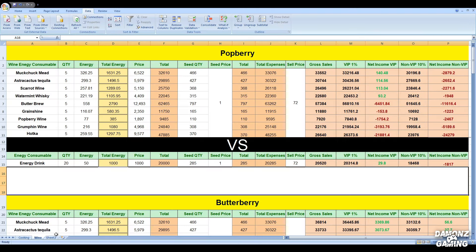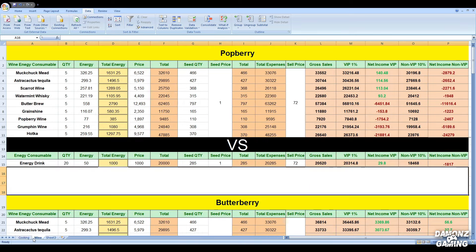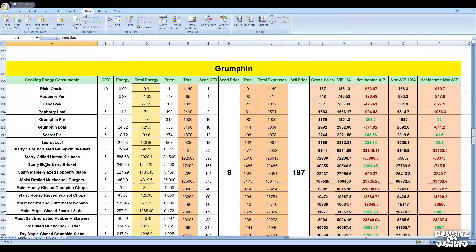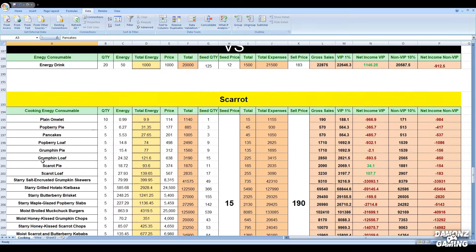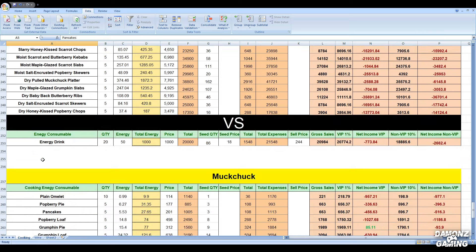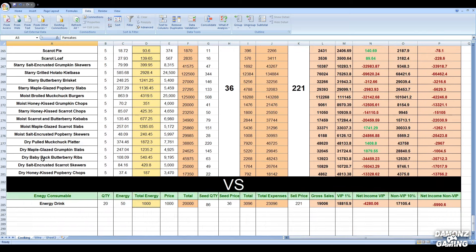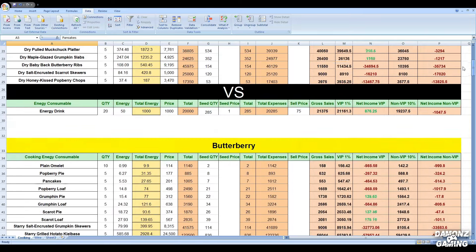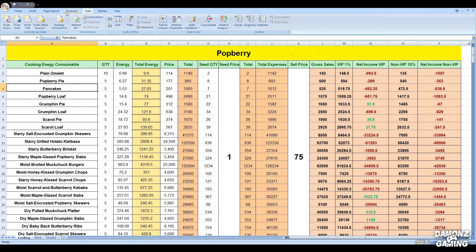Do you see the sheets in the bottom left corner of Excel? You can switch from wine to cooking and anything else by simply clicking on them. In cooking, I've meticulously listed all the products that provide energy, ranging from level 0 to level 26 cooking. Remember, you can update the prices of all these items by simply refreshing the data.